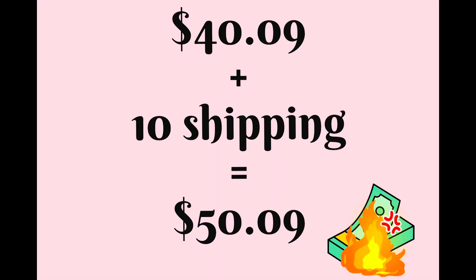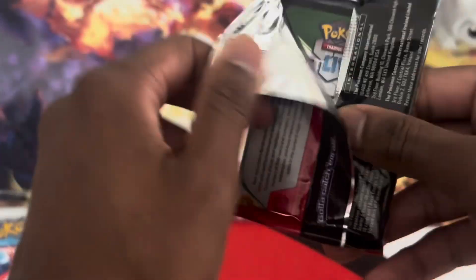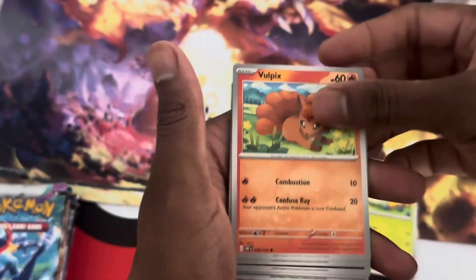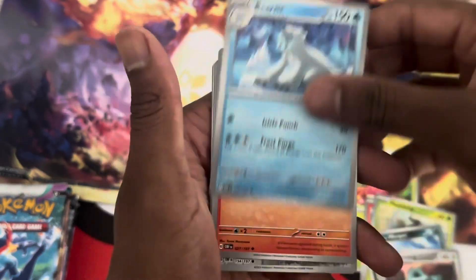Twilight Masquerade is going to cost you $3.69 a pack. So if you're doing the math with me, it's going to cost $40.09. I added $10 for shipping which brings it to $50 — a lot cheaper than buying this premium collection box at $69.99 versus buying all the packs loosely for a much cheaper price.